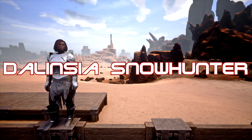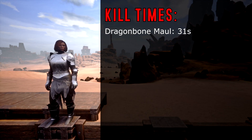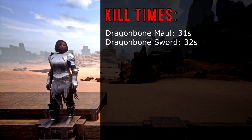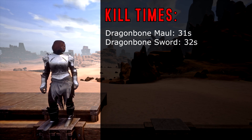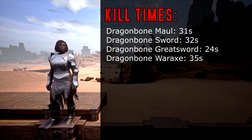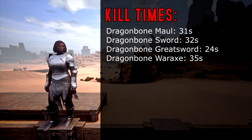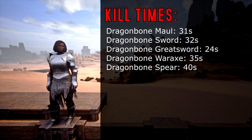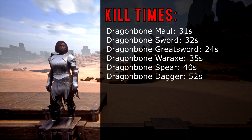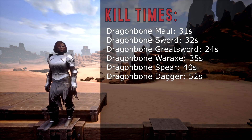Moving onto Dalinsia Snow Hunter, starting off with the Dragon Maul — that's 31 seconds to kill the target. With the Dragon Sword it took her 32 seconds. With the Dragon Great Sword it took her 24 seconds. With the Dragon War Axe it took her 35 seconds. With the Dragon Spear it took her 40 seconds, and with the Dragon Dagger it took her 52 seconds to kill the target.